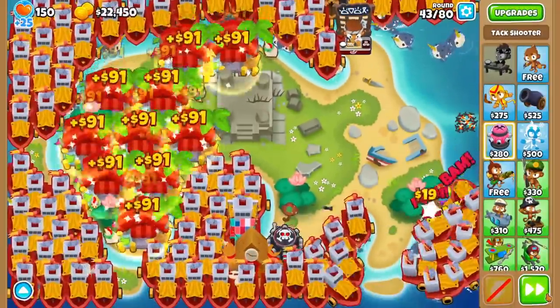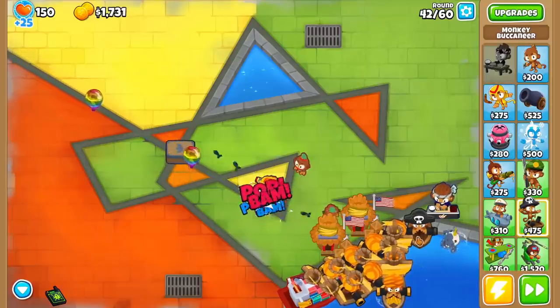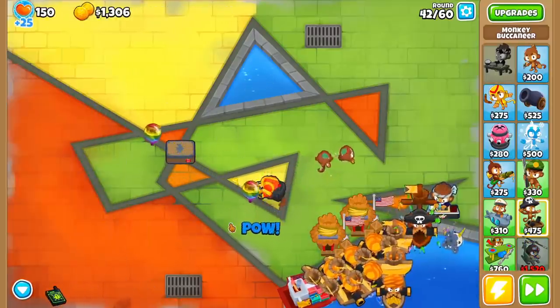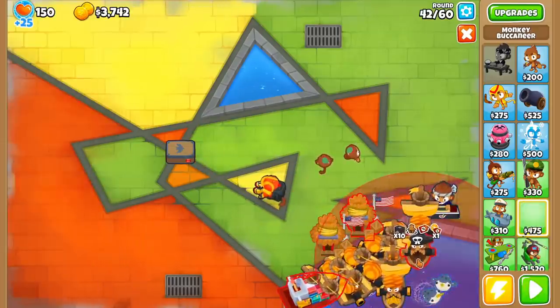Boat farming is the fastest way to make money in BTD6, and I'm going to show you exactly how to do it. Boats really take off once you have around $60,000 and are pretty slow before that. Luckily, this lines up pretty well with round 40, which is super nice for boss events.